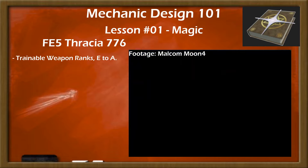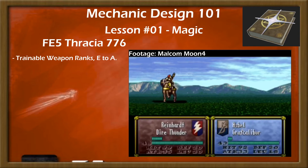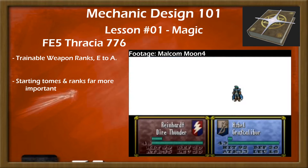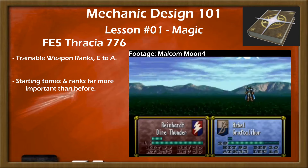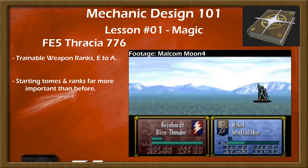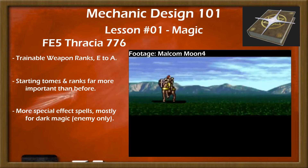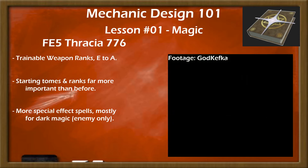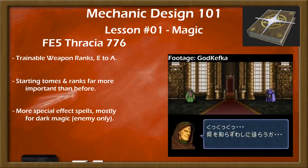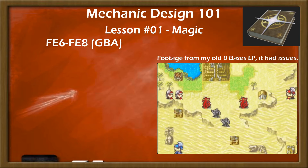Thracia introduced trainable weapon ranks, which when combined with the magic type split made training a mage to use a particularly high rank tome like Meteor or Blizzard take dedicated effort. Mages with good starting ranks or powerful personal spells — like Asbel with Graf Caliber — were game-defining in power, but mages with poor starts, like Miranda, were far worse than prior games' mages tended to be. Thracia also introduced more spells with unique effects beyond Nosferatu's life drain, such as poison, stone, or hell, and set the precedent that dark magic was for unique effects — at least for enemies, because despite Salem's propensity to use dark magic, these spells were either inaccessible or had their extra effects removed when used by the player.